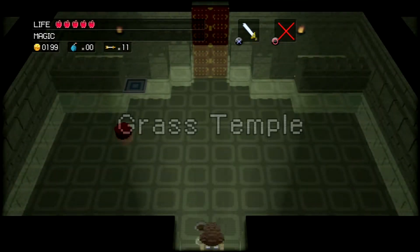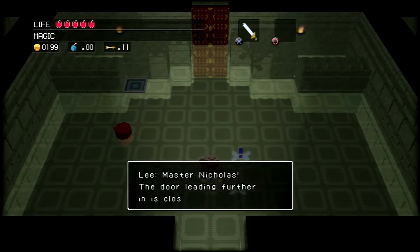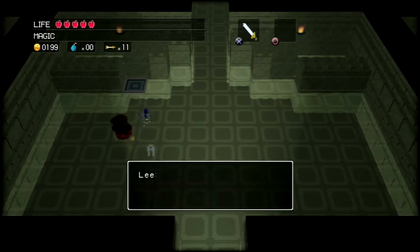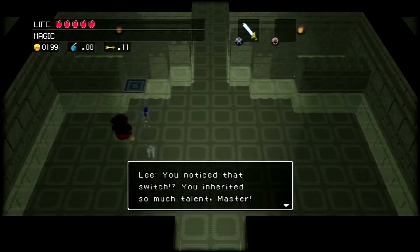Welcome to the Grass Temple. Master Nicholas, the door leading further in is closed — there must be a hidden gimmick somewhere. You mean like this? Master Nicholas has done it again, wow! You noticed that switch? You inherited so much talent, Master.